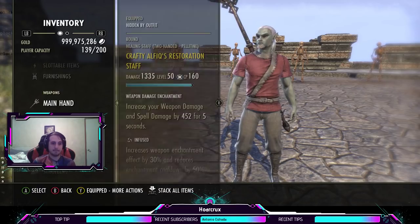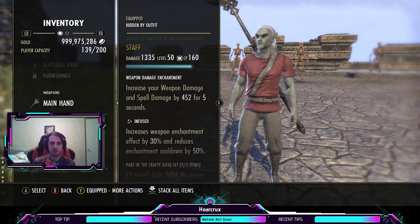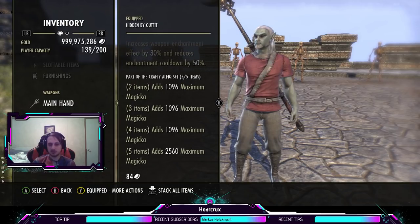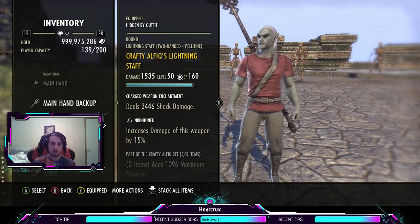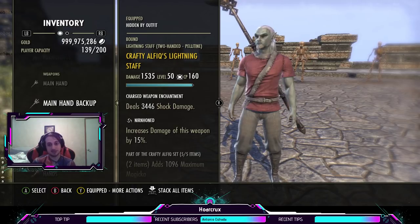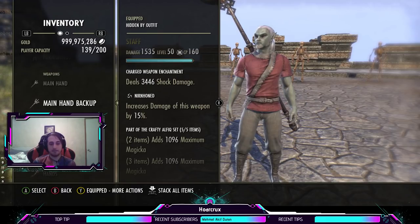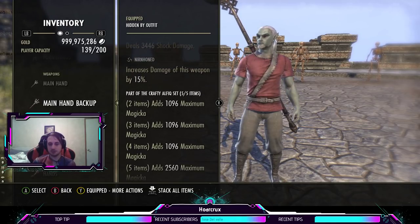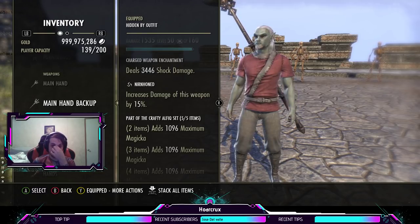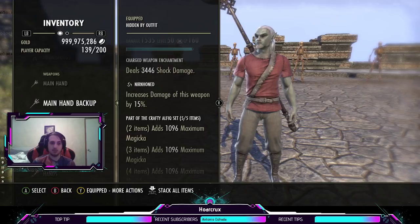For gear sets, we're running the new Crafty Elf Fixe set on the back bar — infused with a weapon damage enchant, pretty common. This is pretty much Necropotence minus the pet and minus 500 max magicka. On the front bar, running a lightning staff. Most of our abilities are AoE-based, so they benefit from the shock passive. Running a Nirn enchant — I just prefer the raw damage. A lot of your abilities are AoE, so infused shock is only pressure on one person. You need overall damage, so Nirn is the best in my opinion.